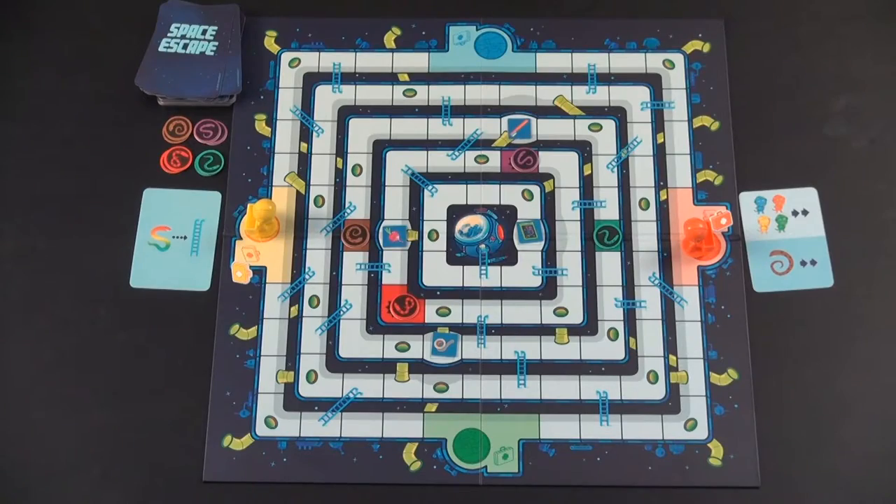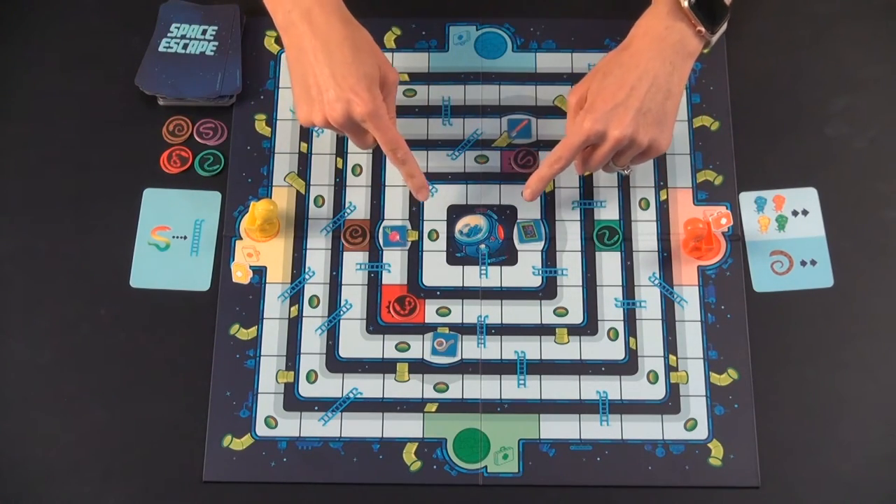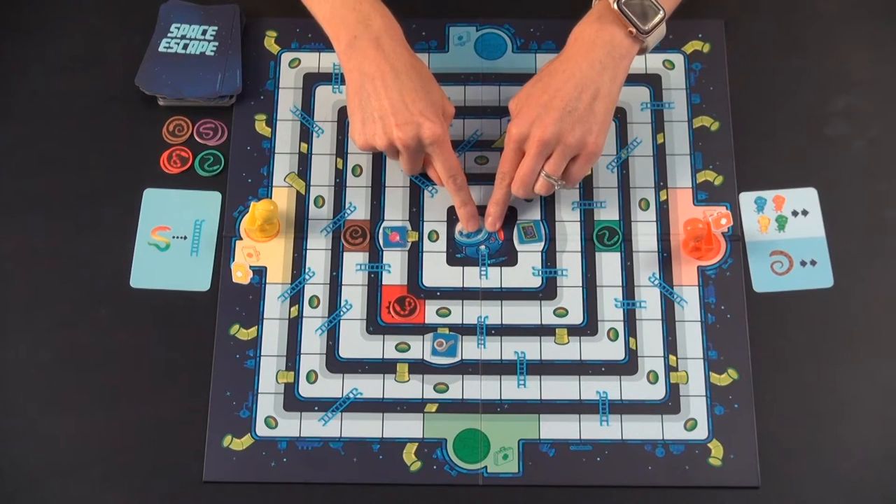The goal of the game is to have your mole rats move towards the center of the board, collect their emergency equipment, and make it to the escape pod.